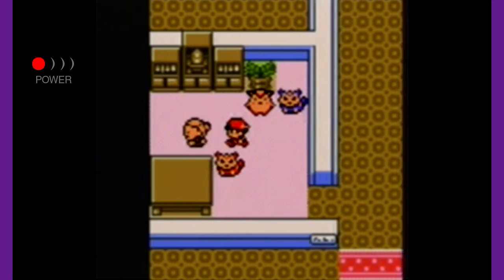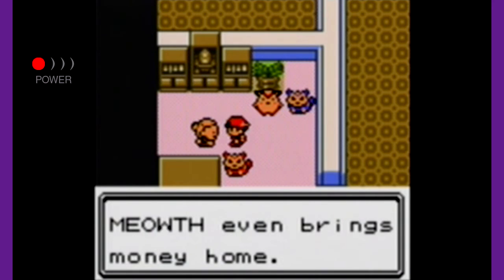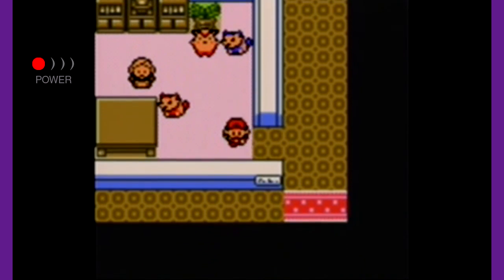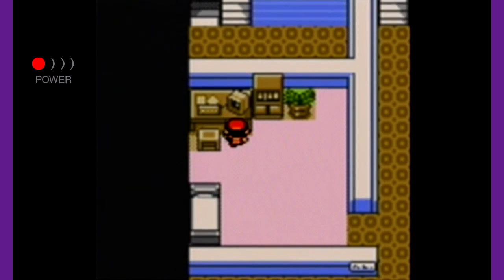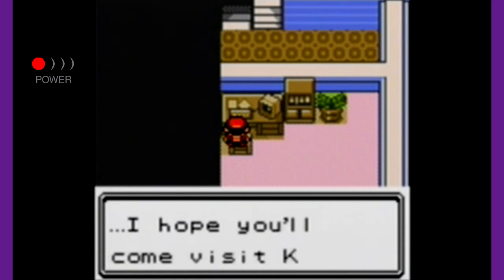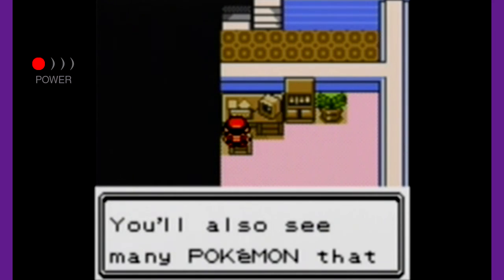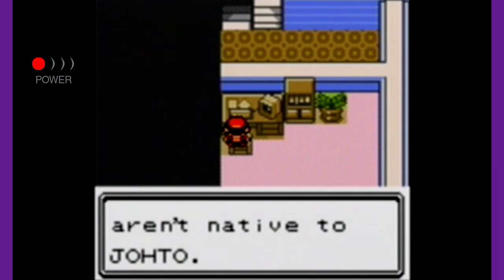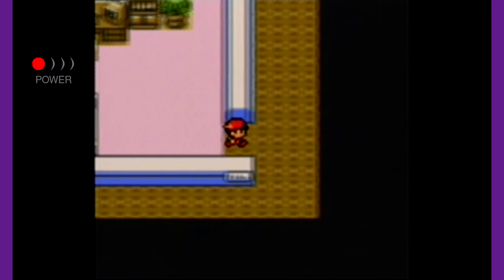An old lady says her dear Pokemon keep her company so she doesn't feel lonely, and Meowth even brings money home. So I guess it has Payday, which brings money in after a battle — pretty sweet. There's a PC here. Someone was in the middle of composing an email: 'I hope you'll come visit Kanto. I think you'll be surprised at how much things have changed here. You'll also see many Pokemon that aren't native to Johto.' — To the producer. That's pretty funny.